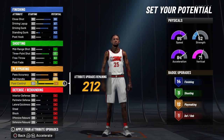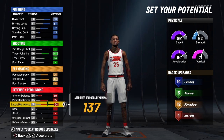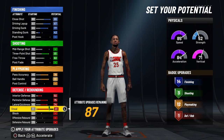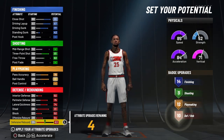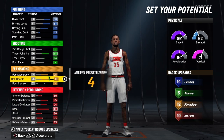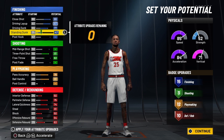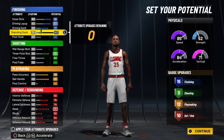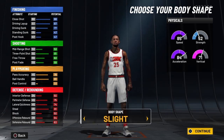All the way up on his ball handle. Nothing on post control. We're going to go all the way up on interior defense, all the way up on perimeter defense, lateral, steal, block, offensive rebound, and finish the rest out on defensive rebound. This build has a total badge count of 18 plus 12 that's 30, plus 10 is 40 total badges for this facilitating finisher Ben Simmons exact build.